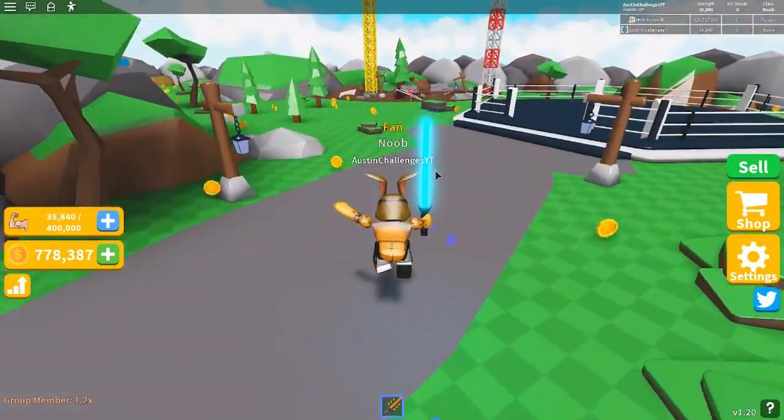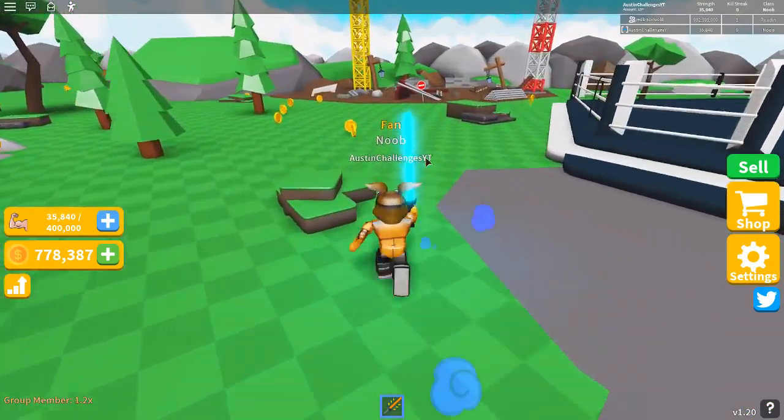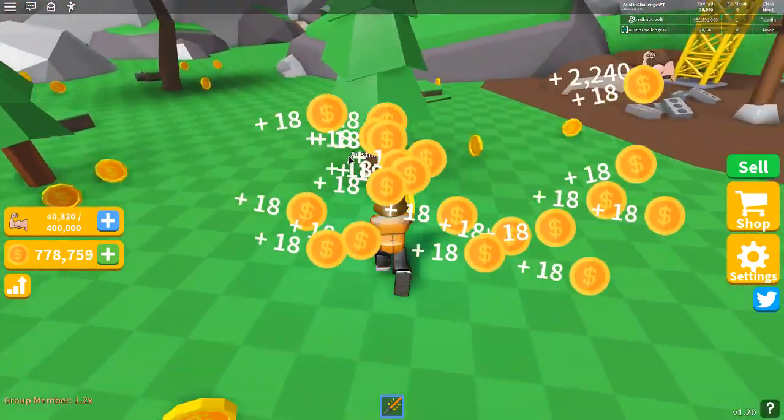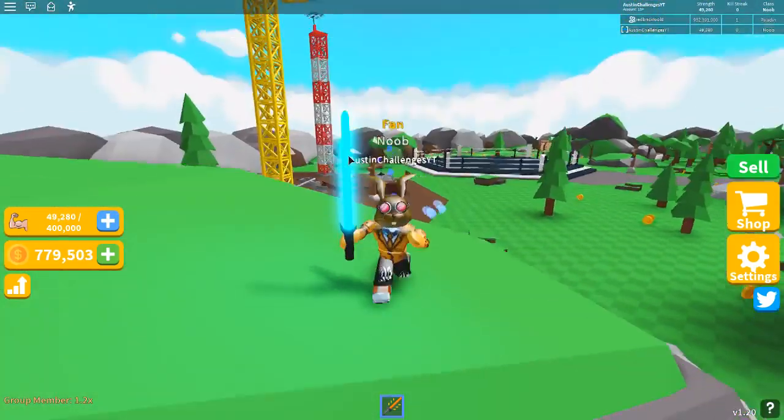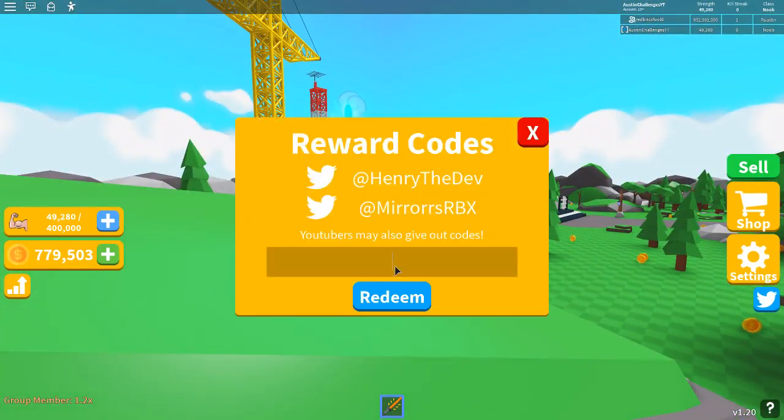Alright guys, so we're going to be going over every single code ever made in this game, up to date. Let's start off with the two I showed in the last video, which is Release — and Redeem — and as you can see, I've already used it. The next one is Mirrors — Redeem — and I've already used it. And now let's go over the new ones I have not showed you guys.